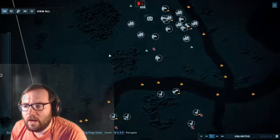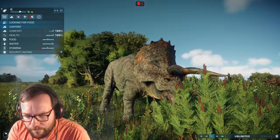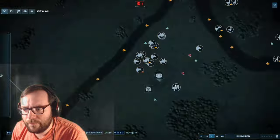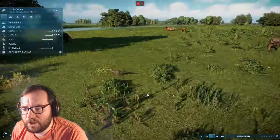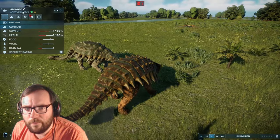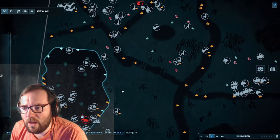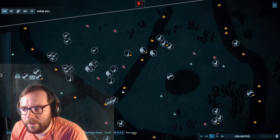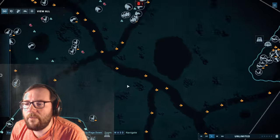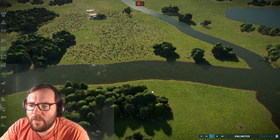I should probably name some of these guys. The alpha trike — I'll name you Chomp, a Dinosaur King reference. The head Dilophosaurus I'm naming Viper. And the Ankylosaurus — you can just be Bob, named after my first ankylo that I tamed in ARK: Survival Evolved when I first started playing. That's going to wrap it up for this episode — if you enjoyed it make sure to leave a like and subscribe for more. Until next time, see you guys in the next video!